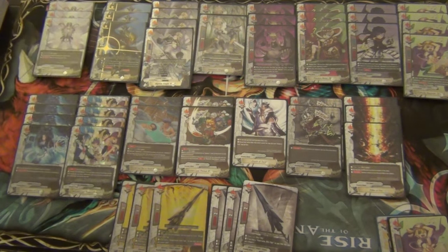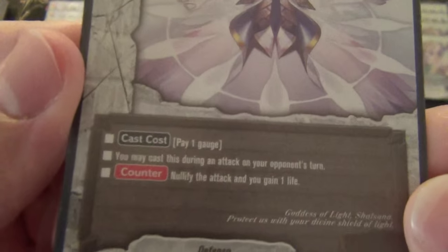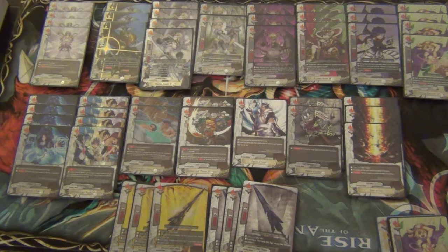Starting with spells. First, we have our four of shield: Divine Protection of Shalsana. Cast cost: pay 1 gauge. You may cast this card during your opponent's turn. Counter — nullify the attack and gain a life. It doesn't have the "center must be open" requirement, which I guess is why it costs 1 gauge. Being able to protect your creature in the center and gain a life is really, really nice.